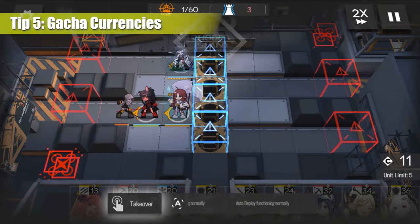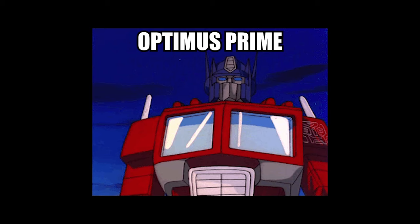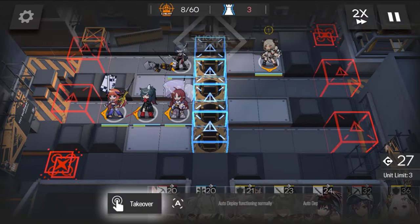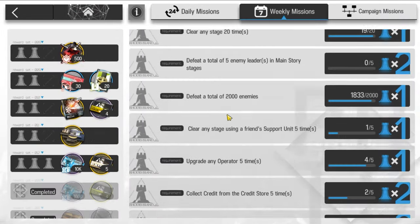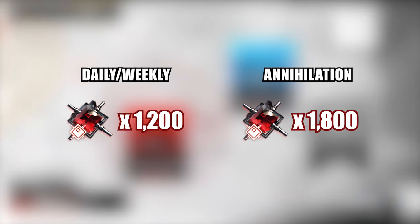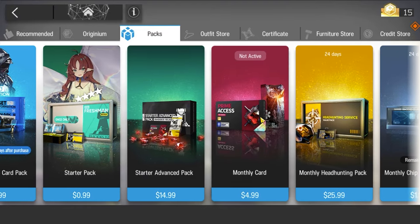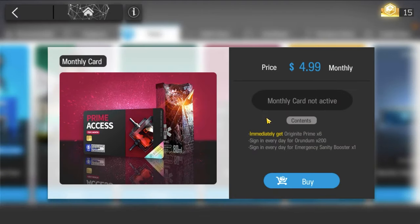There are 2 gacha currencies in the game - well, 3 if you include the tickets - but primarily it's Orundums and OP. And no, it's not Optimus Prime, unfortunately it's Originite Prime. Orundums are mainly used for gacha - they're the red ones. These can be obtained by doing daily and weekly missions, as well as Annihilation stages every week. You can get a total of 1,200 Orundums from daily and weekly missions, and 1,800 from farming Annihilation stages, totaling 3,000 Orundums per week. And even more if you purchase the monthly pack, which gives 200 Orundums daily and a small sanity potion every day.